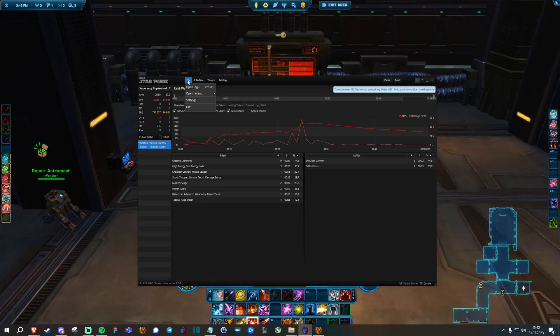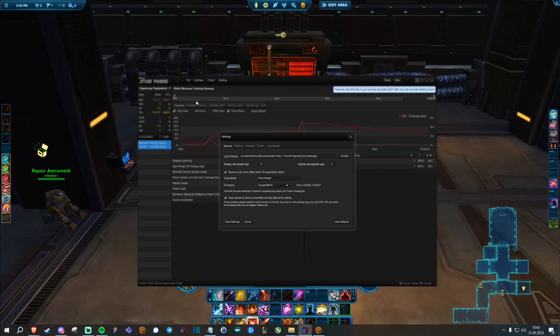You find settings up here — it's file and then settings. Here you find the log directory. Make sure that that is correct, as it will depend on your installation path. Mine is exactly here. I will also put this in the description below. Just make sure that you change your username — mine is admin.